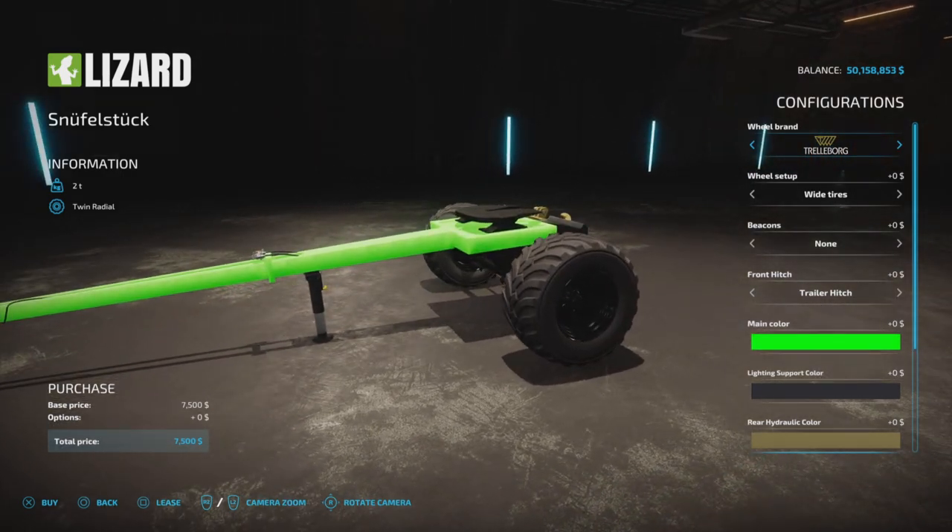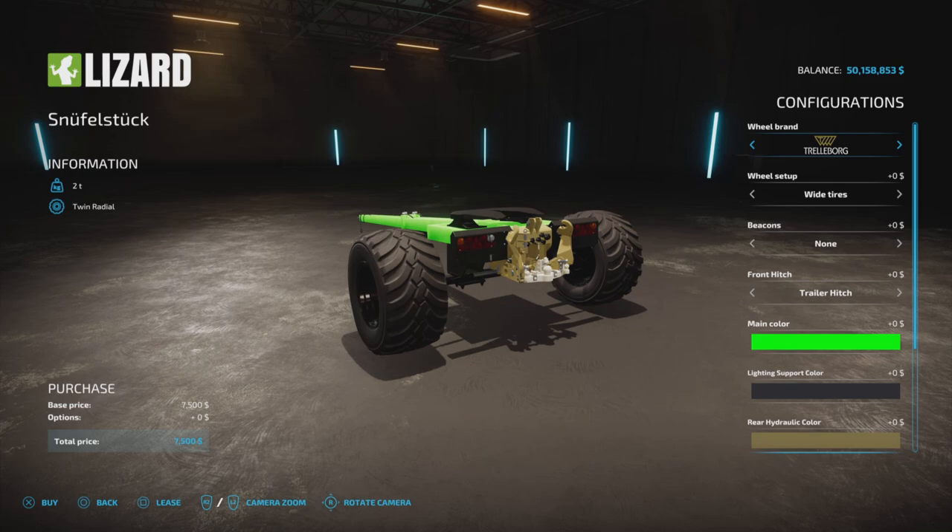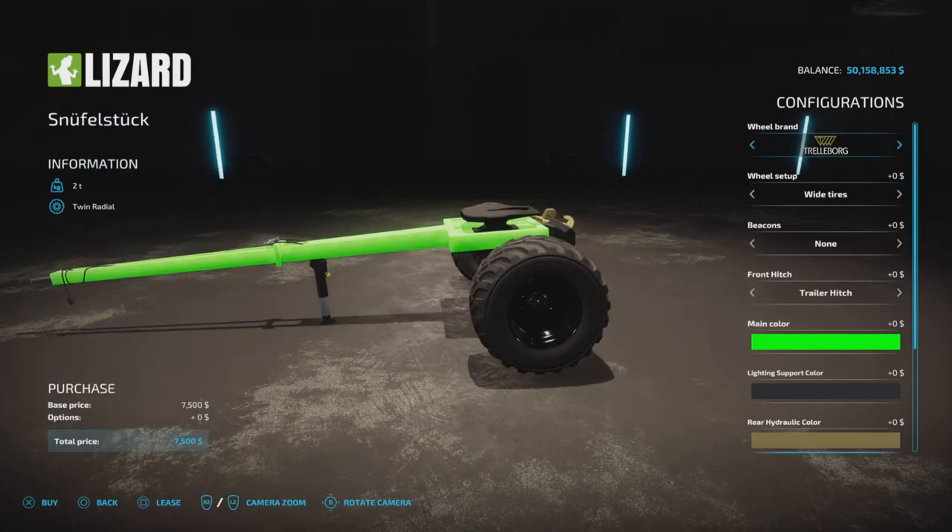The changelog has added new tire brands and added new configuration beacons, rear hydraulic and frame rebuilt, and adaptation to the current patch, and wheel steering angle adjusted. So we're going to look at all those things.